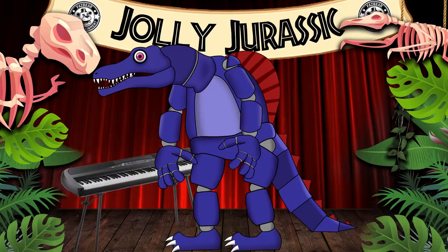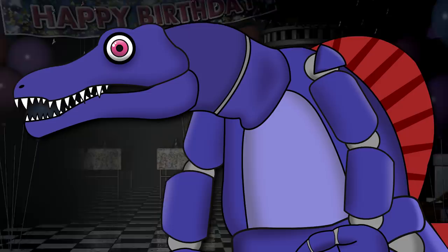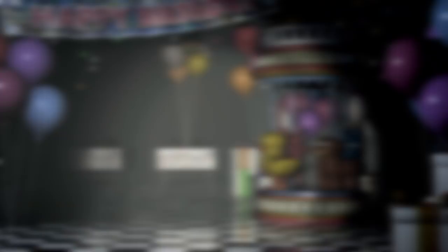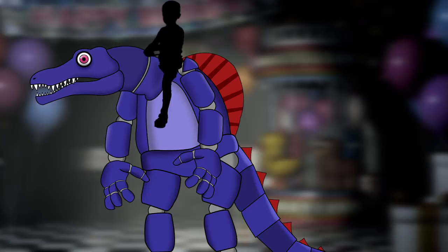Spike's role up on stage was that of the keyboard player. They'd be playing all their jolly birthday songs right next to Roger and Ruby. Spike was considered to be a successful animatronic — quite popular amongst the guests and had their own dedicated fan base. In some instances, due to Spike's size, some of the younger guests would even ride on his shoulders as they walked around.